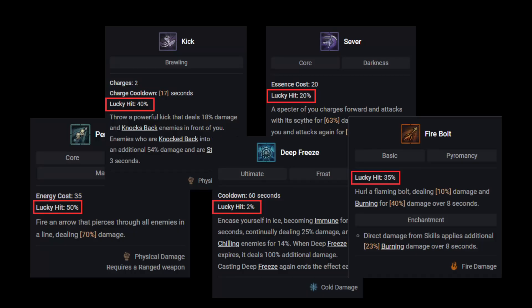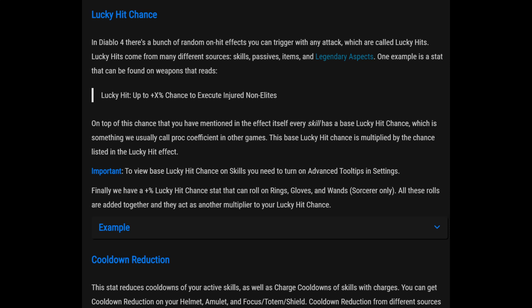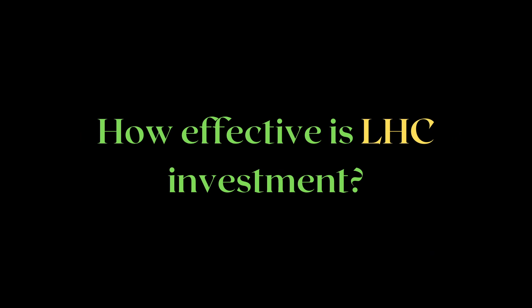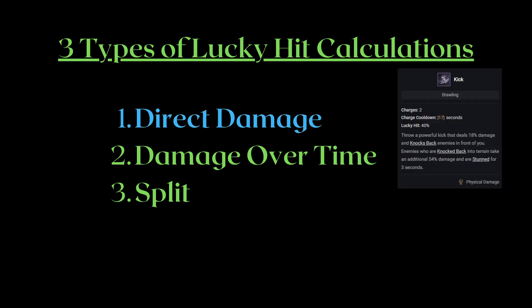Lucky Hit Chance, otherwise known as LHC. I'm sure you've seen dozens of articles and videos on Lucky Hit Chance for Diablo 4, but all of them — including some of the biggest sources for D4 information — parrot the same basic details without actually answering harder questions like how does Lucky Hit Chance work for DOTs, or how do we effectively utilize Lucky Hit Chance in our build. Let's deep dive into how Lucky Hit Chance works for Diablo 4 and grant you the advantage of knowledge.